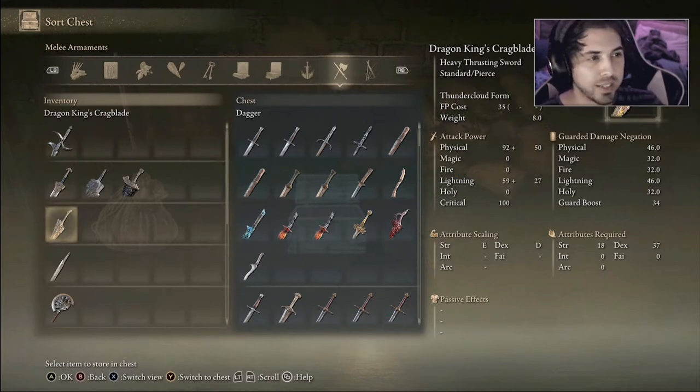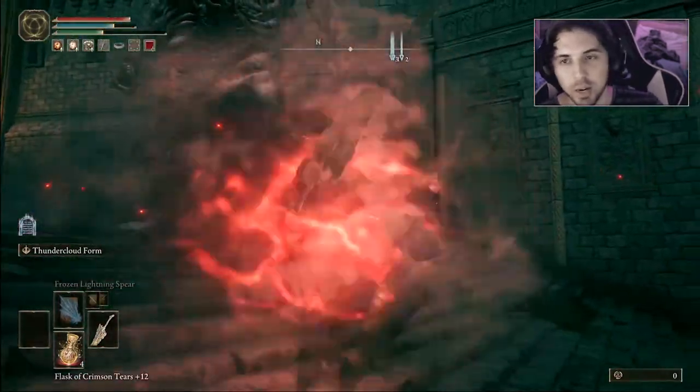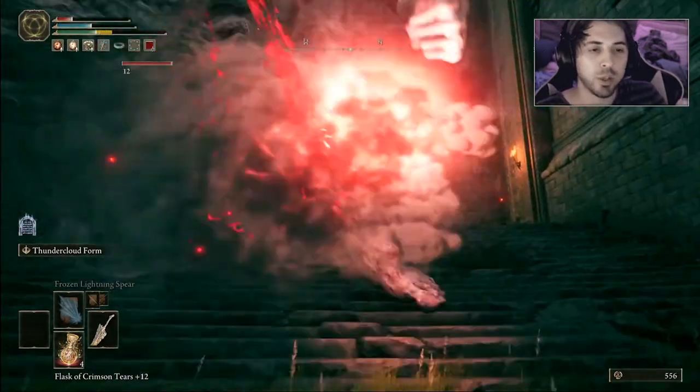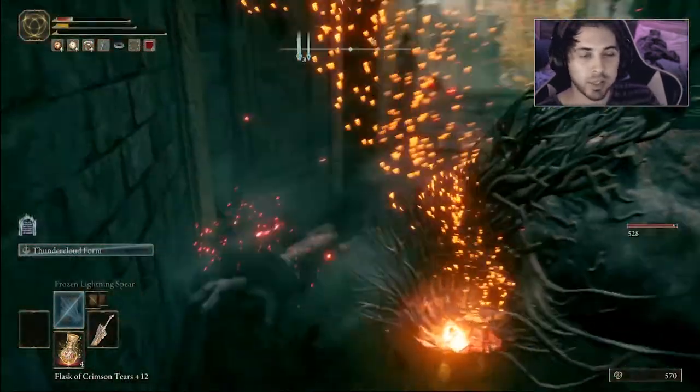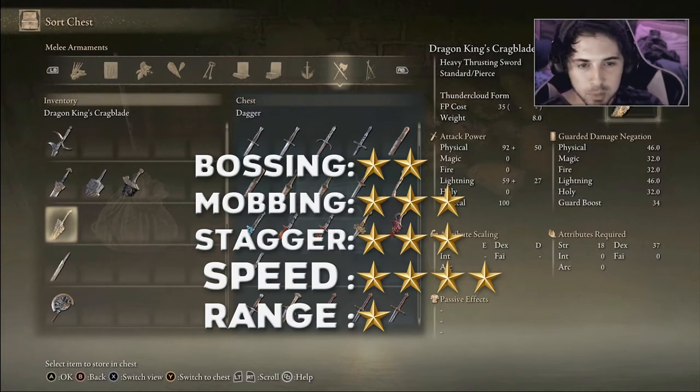The next weapon is the Dragon King's Cragblade. This weapon is really cool because it turns you into an electric cloud and you can move around in that form. You do damage while moving and also when you end the ability, dealing electric damage wherever you land. It feels like you can't be staggered easily while in cloud form. It's geared more toward mobbing since you can do AoE in cloud form, and while the range isn't great, the mobility factor makes it pretty cool.